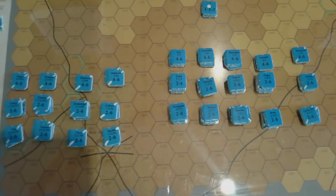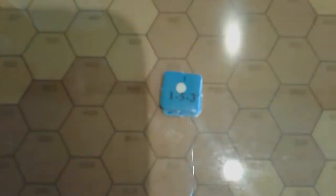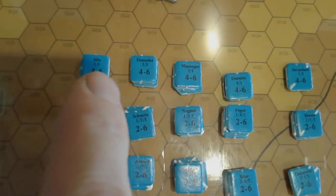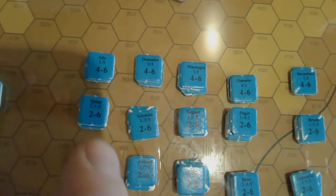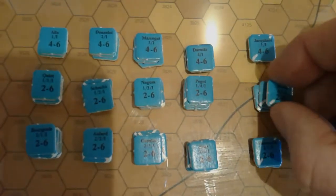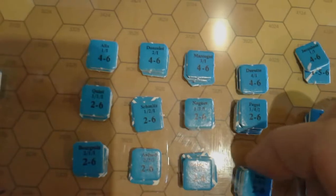Now we'll set up the initial French First Corps. We have D'Erlon's Corps here. Compared to the allied units, the French are very uniform and organized. They have four infantry divisions and a cavalry division. Each division is organized into two brigades of four regiments each, and cavalry into two brigades of two regiments each, with each regiment being 300 horses or 500 men.